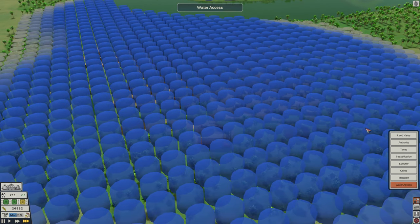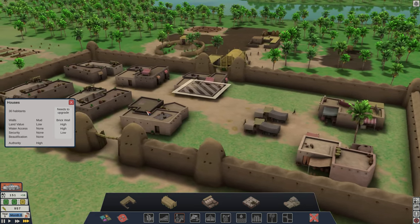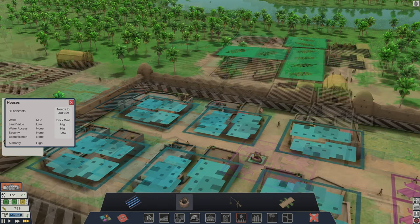how beautiful areas are, the security or crime in an area, whether there is enough irrigation to make the area fertile, and lastly whether it has water access — more precisely, is there access to drinking water from a well.